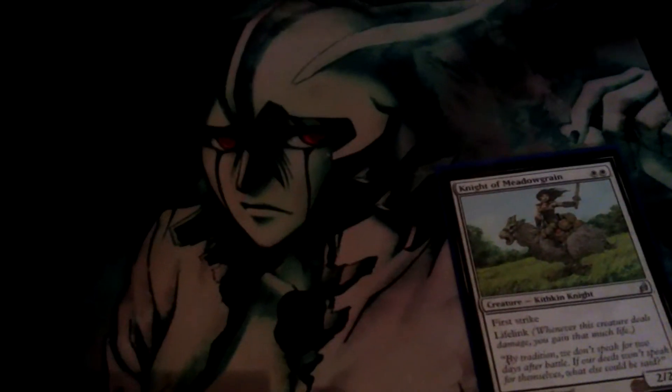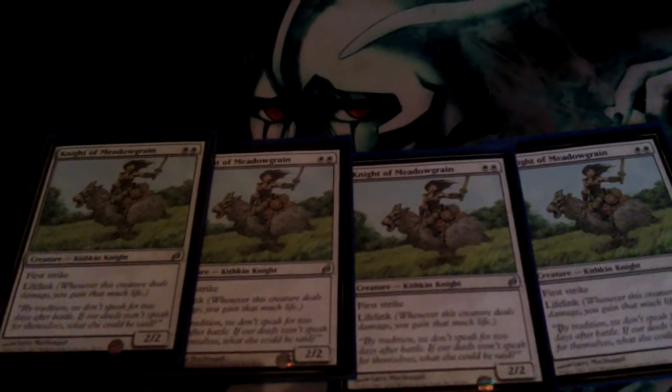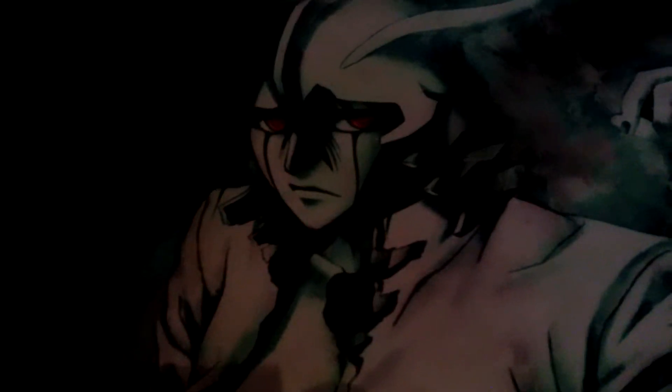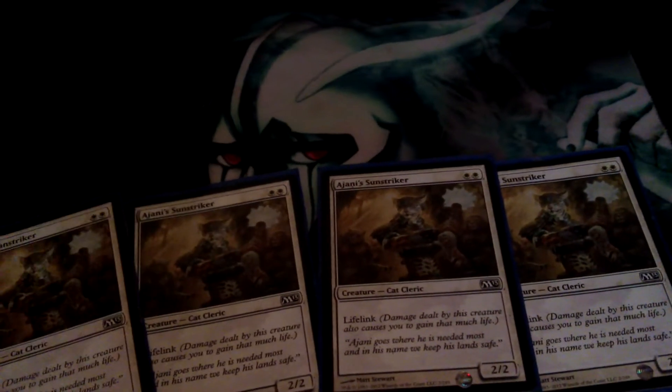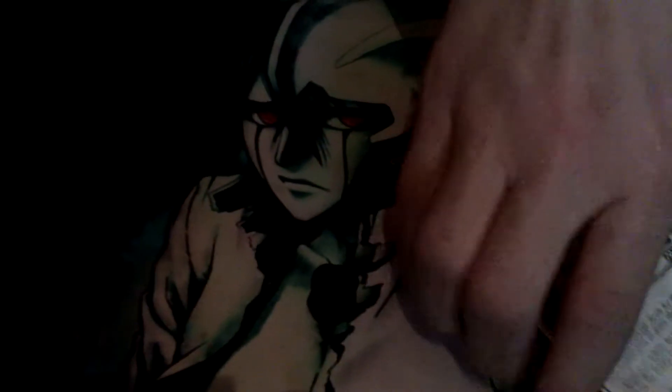We've got Knight of the Meadow — four of those. Two mana for a two-two with lifelink and first strike. Yes please, thank you very much. And then we've got another two mana card with lifelink, two-two — Johnny Sunstriker. Pretty good. Cat card.